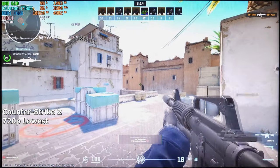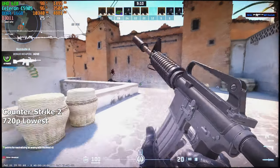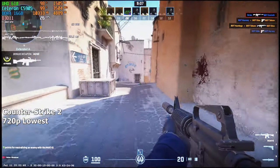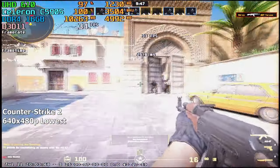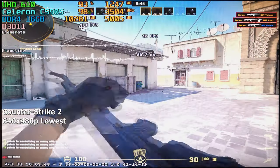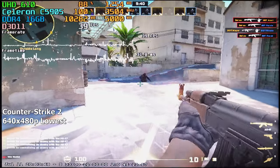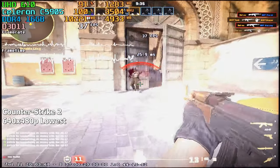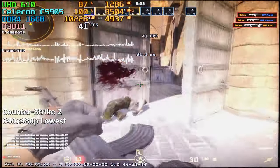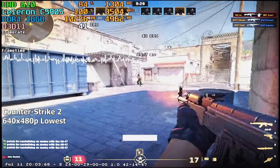Counter-Strike 2: I tried various resolutions but CS2 was a bit too much for this CPU until I lowered the resolution down to 640x480. After that, the game stopped having really high input latency and actually became playable. Yes, we're playing on a stretched resolution and the pixels are a bit hard to see, but at the end of the day you're basically playing a modern game on an office processor. I didn't even think we'd see this much FPS in this game.